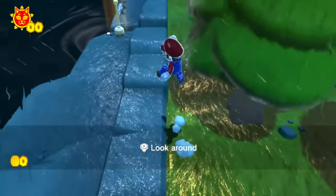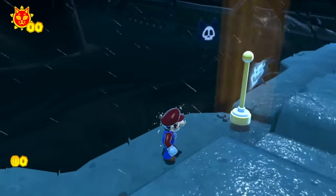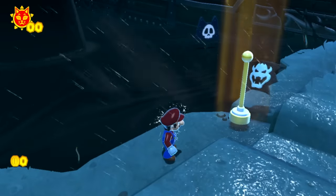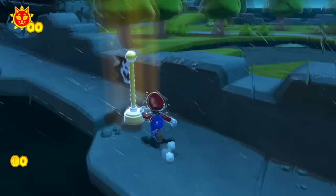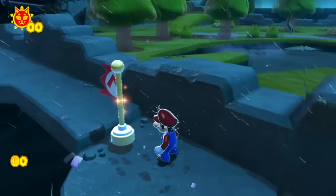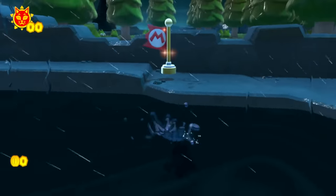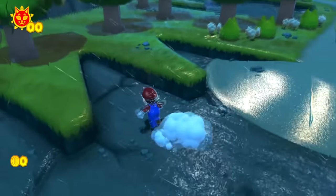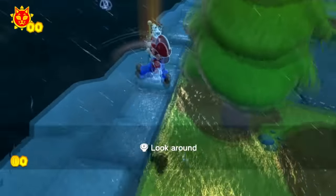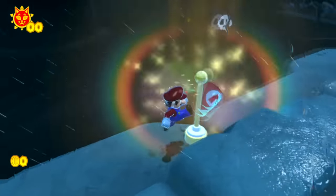I wanted to see what would happen if you added checkpoint flags to Bowser's Fury, so let's put one in an easy-to-reach location near the start where it's also easy to die. When you touch the flag, it seems to work normally — you hear the sound effect and there's some confetti. But if Mario dies, he loses his coins like normal, and when he respawns, he's back at the regular respawn location, not at the checkpoint flag. The checkpoint flag has a Bowser flag instead of a Mario flag again, so it's like we didn't even reach it — but at least you can use this flag to get back to full size if you've taken some damage.